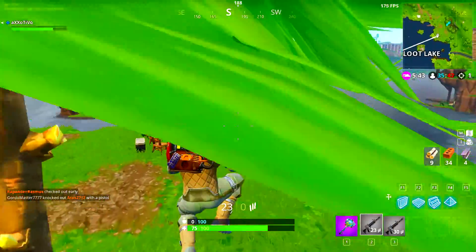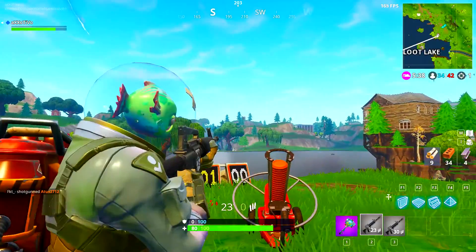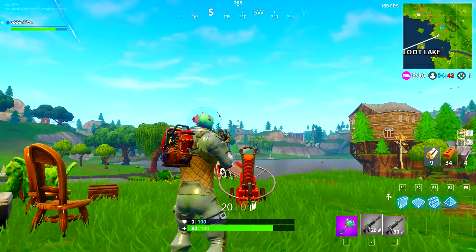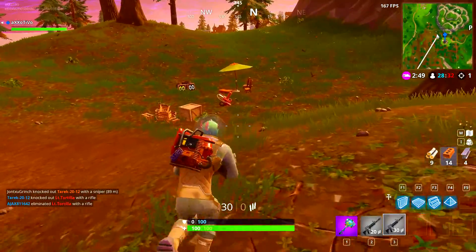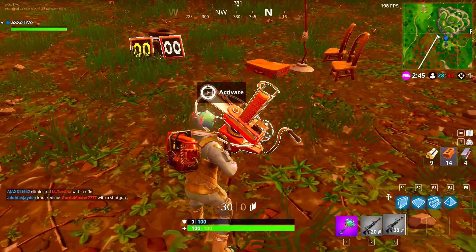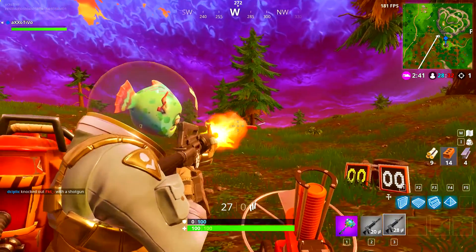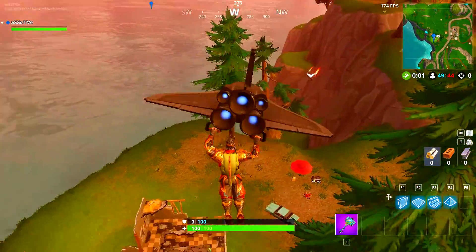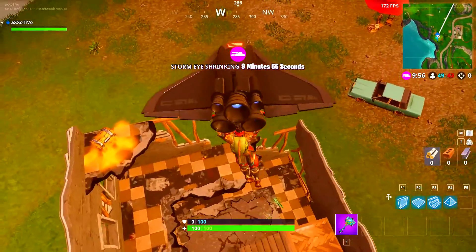The next clay pigeon is located at Loot Lake, just where the tents are on top of the little hilly area. Just activate it and shoot it and it will count. The next one is located just to the left of Pleasant Park, underneath the mountain with the broken down house. Most of them are indicated by an umbrella so they're quite easy to see, and they're usually in an open space.